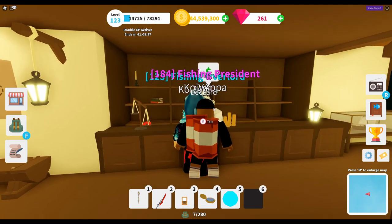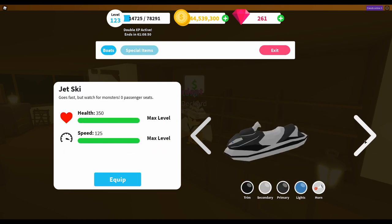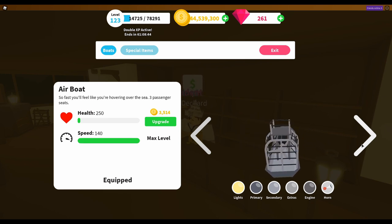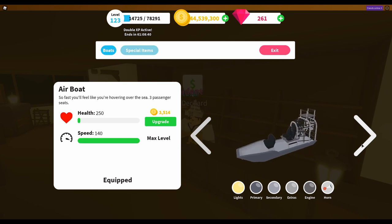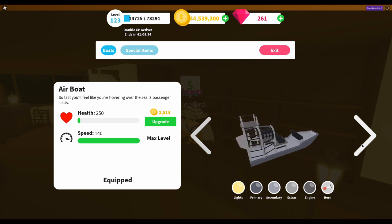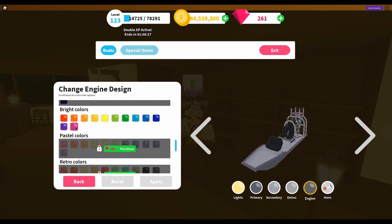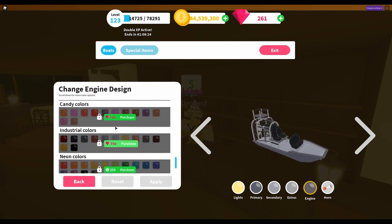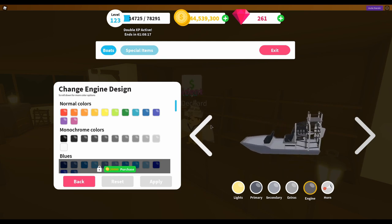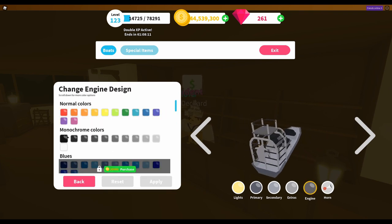Full disclosure - we were in here earlier and did buy these boats, thinking we were recording but we weren't. So we've already bought the boats and maxed out the speed. The maximum speed on the Airboat is 140, and that cost us just under 1 million coins - 999,988 coins to max out the speed. The Airboat itself costs 700,000 coins.